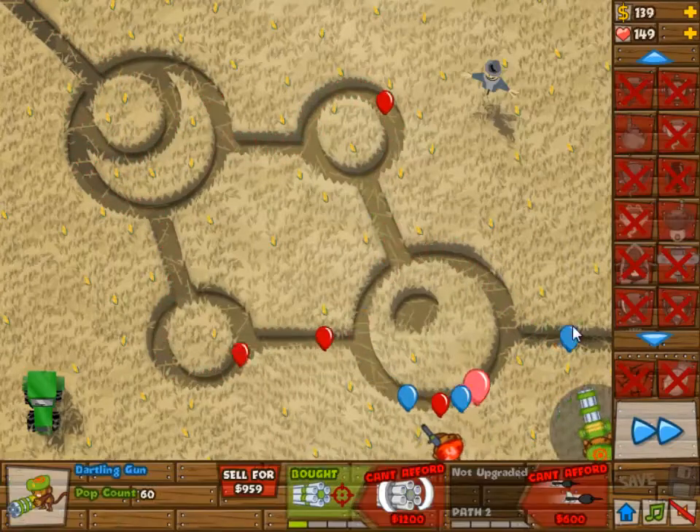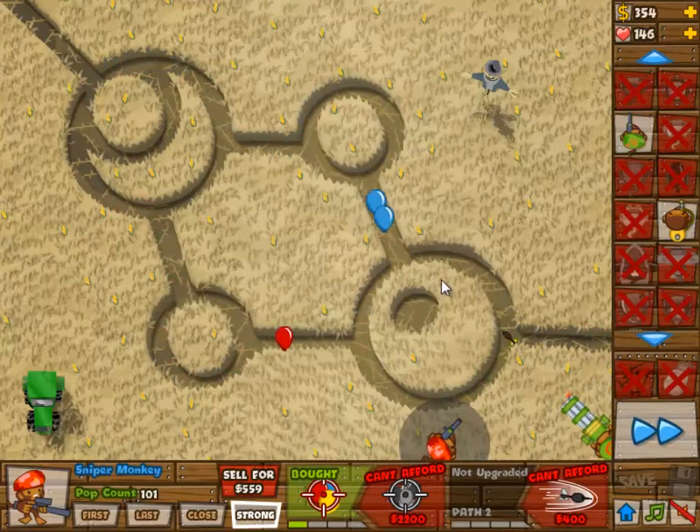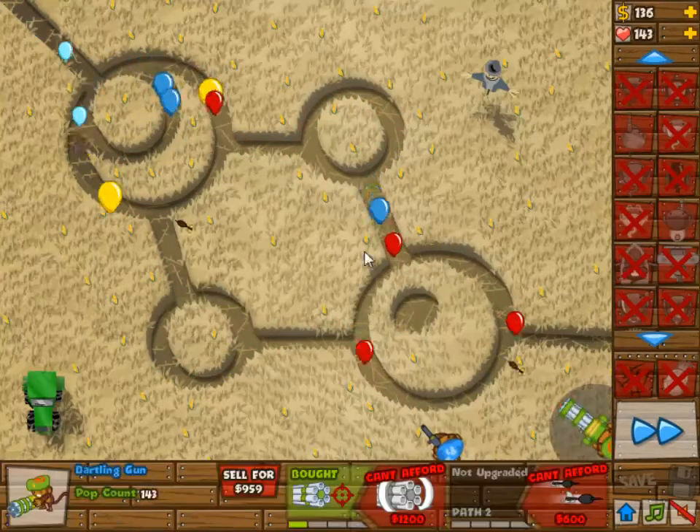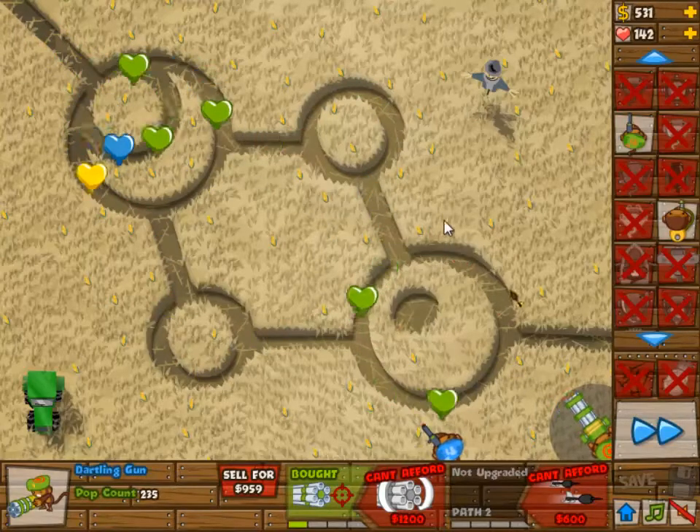If you want to do this perfectly, start off with a glue gunner at 2-0 in the top left — well, where my glue gunner will be would be a good position. But yeah, don't start off with this.